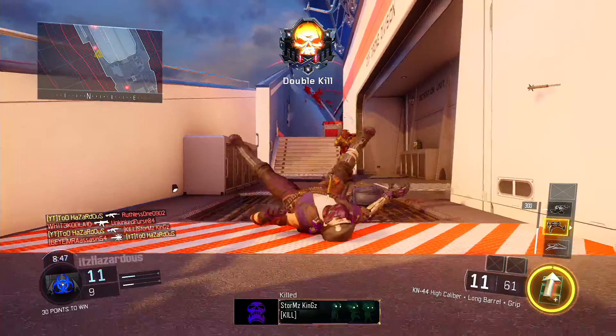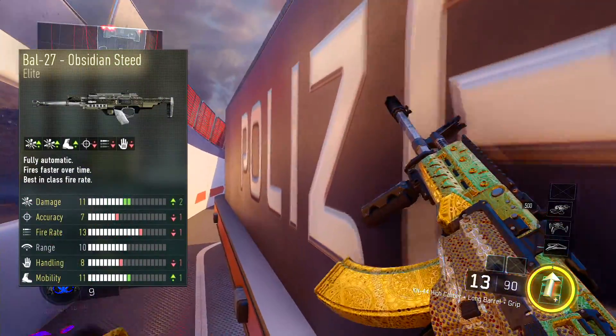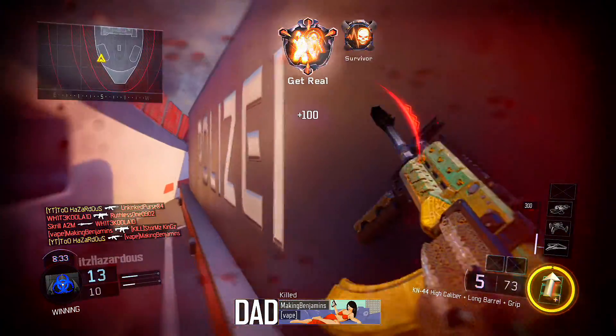If you guys enjoy this series idea, please drop a like or comment down below — that would be fantastic. To kick off this series, we're gonna recreate the Obsidian Steed first, which if you guys don't know, is the best gun in Advanced Warfare. It was super overpowered, so let's get into the stats and break it down section by section.